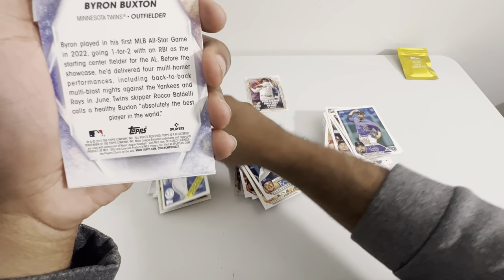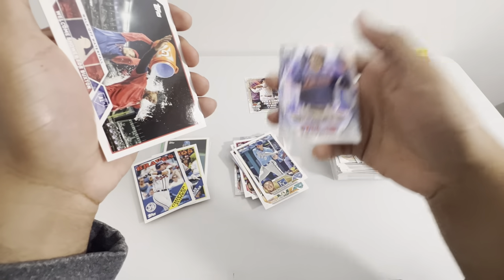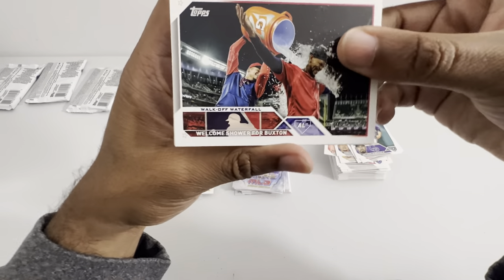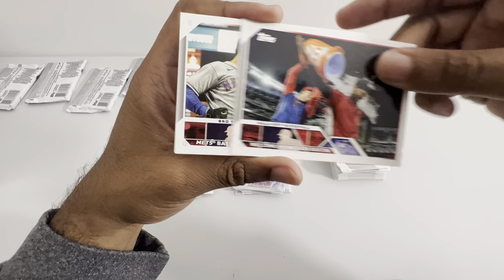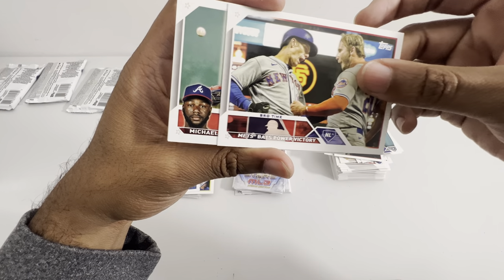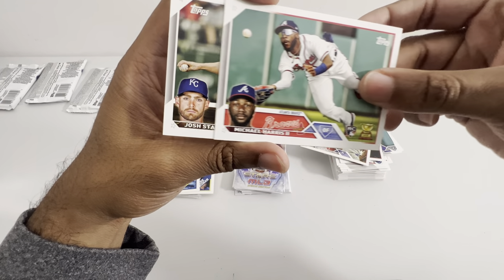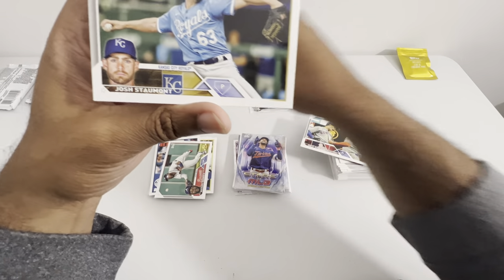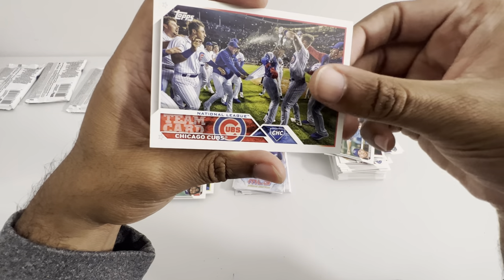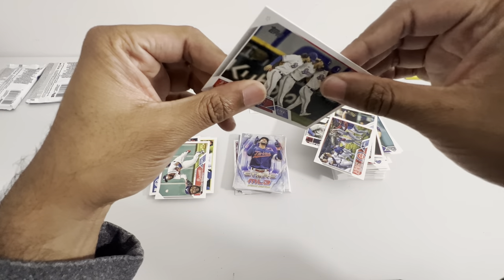Byron Buxton. Welcome shower for Buxton. Mets bet. Power Victory. Michael Harris — it's a good one. Joss Stamman. Cubs. Texas Rangers. Okay, that's the last one.